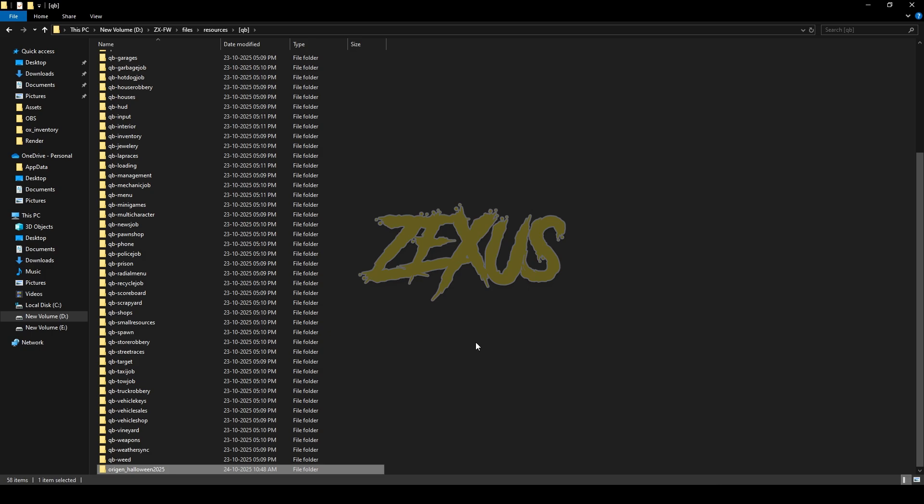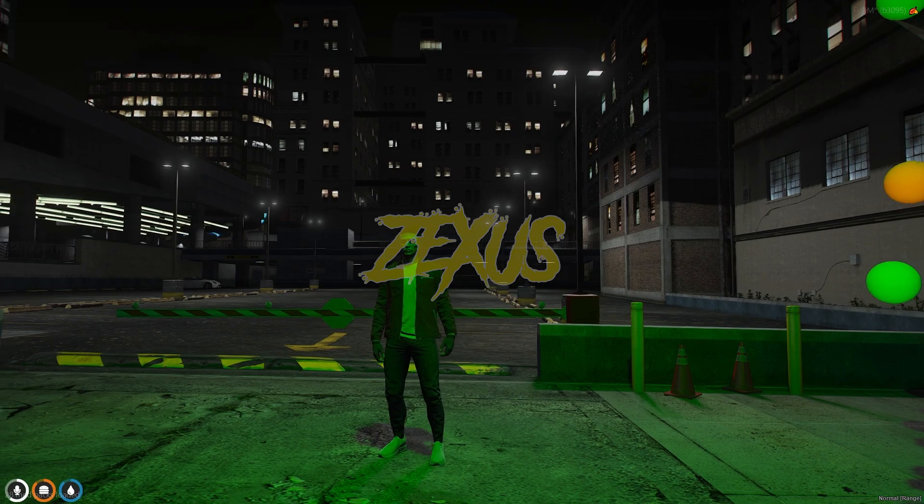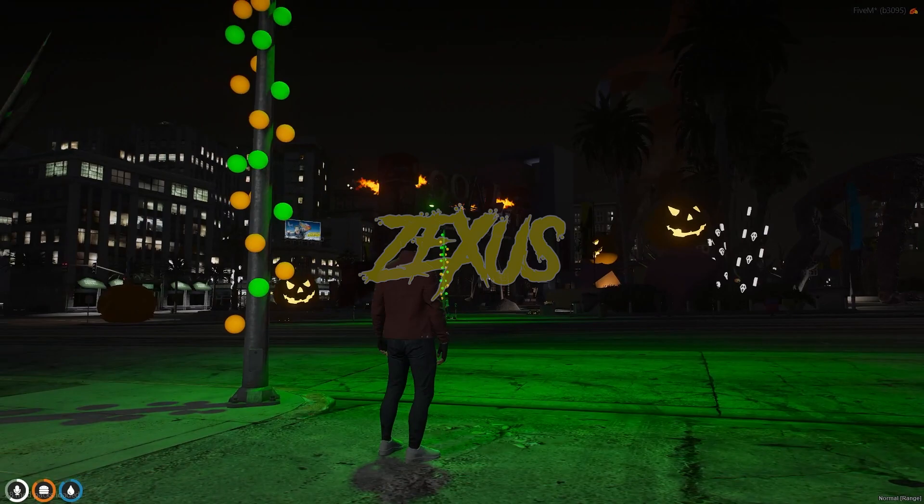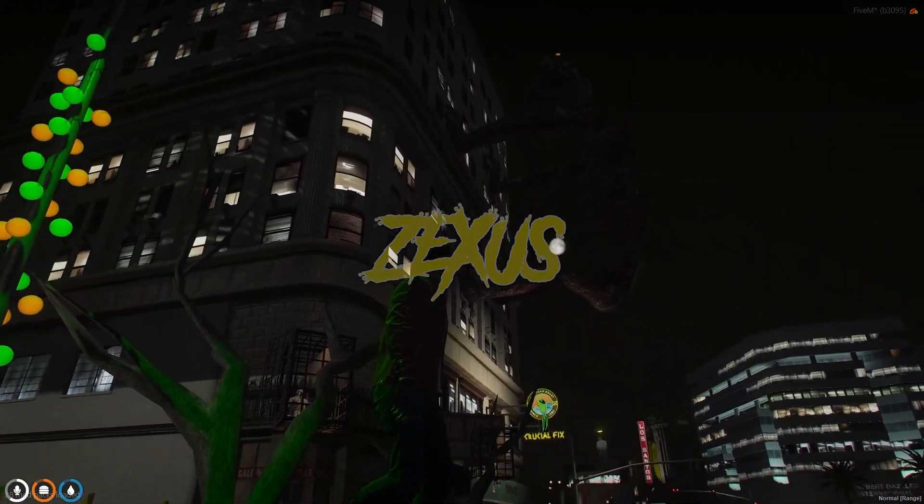Now let's start the server. We are in the server now, and over here you can see the spooky vibe of Legion Square. As you can see, there are lots of spooky props that have been added in this map.